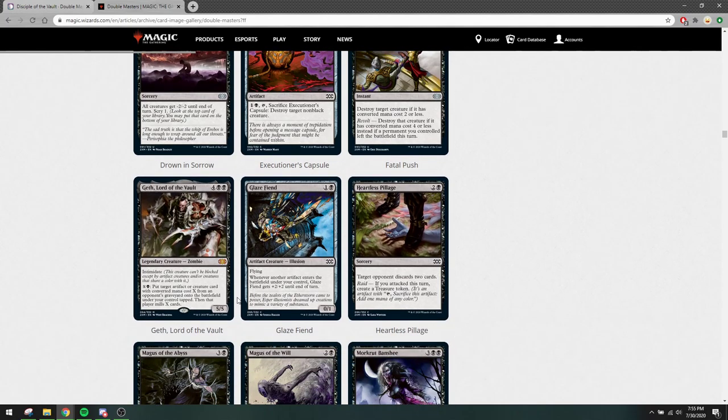Glazed Fiend is also a reprint — it's almost like an Ornithopter. It has flying, is a 0/1, and costs 2. When another artifact enters the battlefield under your control, it gets +2/+2. Normally this counts artifact lands too, so it can get very big in affinity builds. Maybe this will see some play in affinity sometime, but right now it isn't being played at all, so not that relevant to the format.